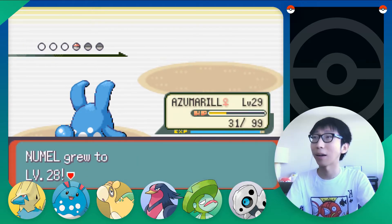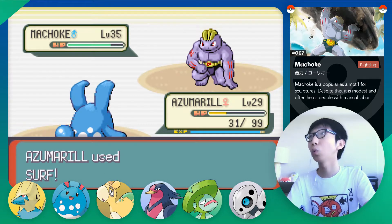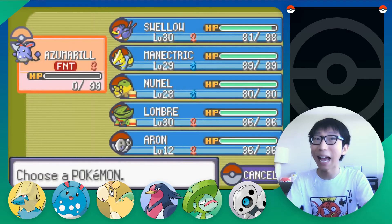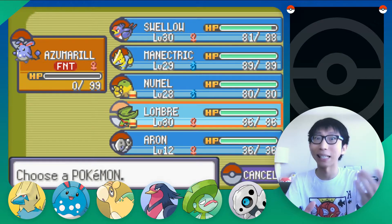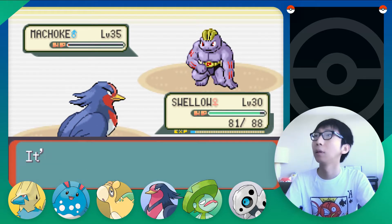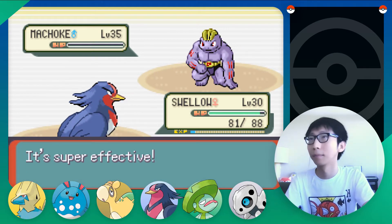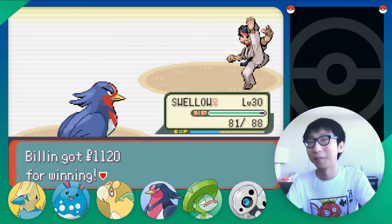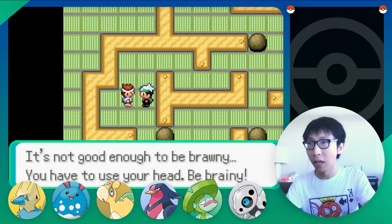Number 28, wow — skyrocketing! Machoke — Surf it. I think we're dead. Revenge will retaliate by doubling in power, so if you damage the opponent for 30 HP, it retaliates for 60 HP — we're certainly dead. Swallow again, I guess. I can push the boulders but I can't solve the puzzle.